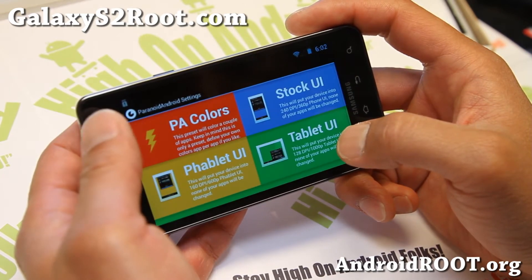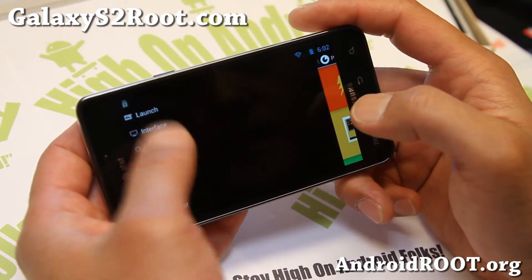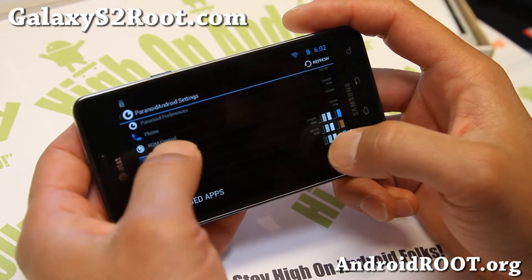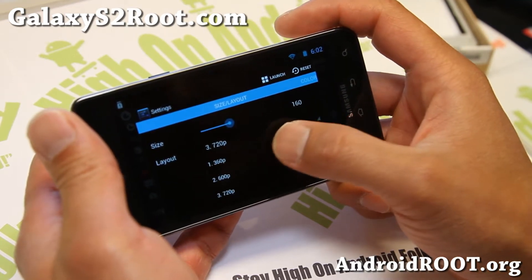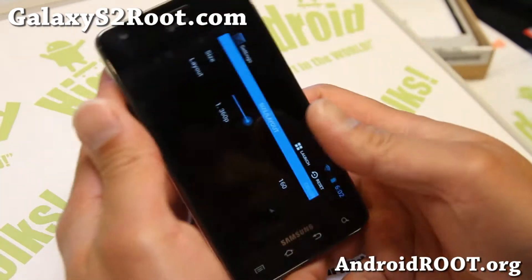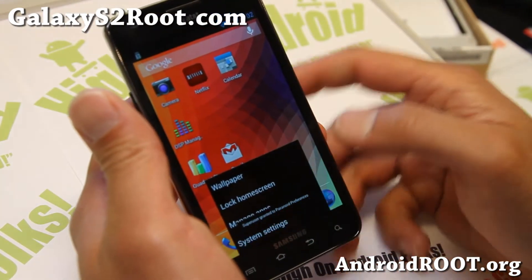Let's go back to hybrid properties, swipe to the left, go to apps, and you can change anything that you don't like. It's back to 360, which will make my settings look a little bit easier to see for the camera.